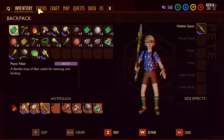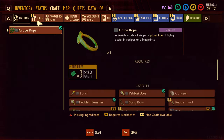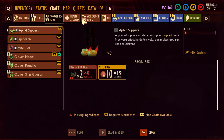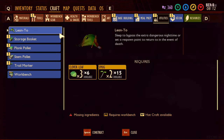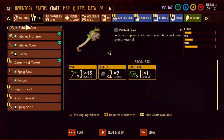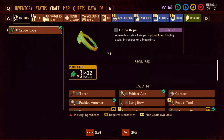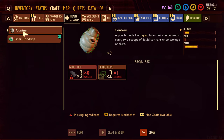I wonder, can I build a canteen yet? Let's see. Craft, food prep, utilities, tools. I could have sworn I've seen it. There it is - canteen. Oh no, I can't yet. I need grub hide.